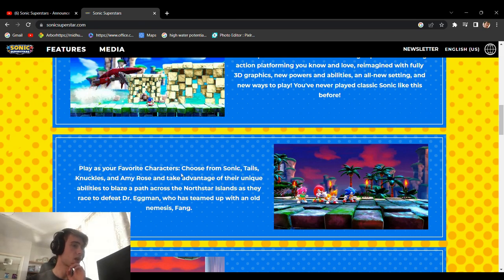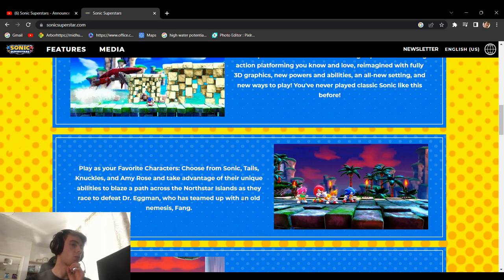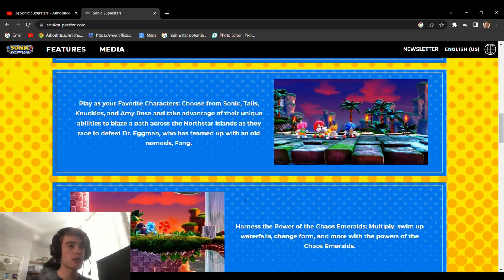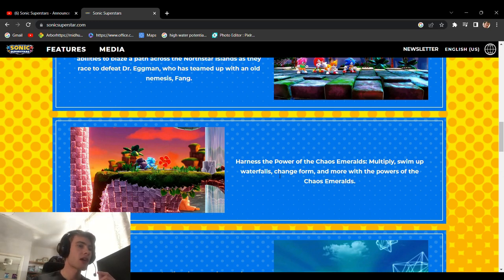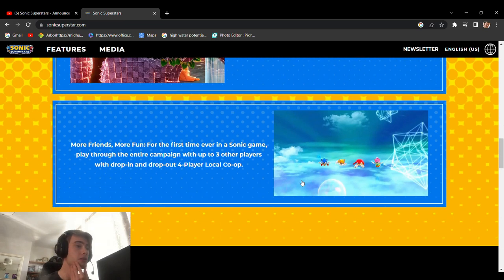Play your favourite characters — choose from Sonic, Tails, Knuckles, Amy Rose, and take advantage of their unique abilities to blaze a path across the North Star Islands as they race to defeat Dr. Eggman, who has teamed up with old nemesis Fang — his name is Fang depending on where you're from. Harness the power of the Chaos Emeralds — so it is the Chaos Emeralds. Multiply, change form, and more are the powers from the Chaos Emeralds. For the first time ever, a Sonic game played through the entire campaign with up to three other players, with drop-in and drop-out four-player local co-op.